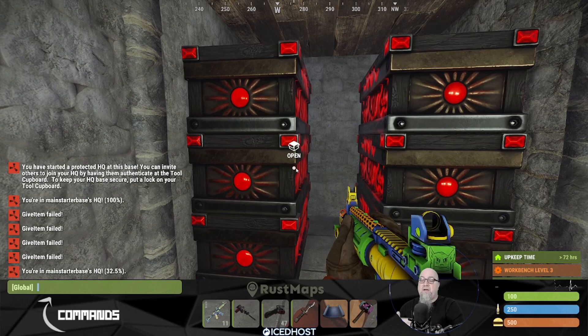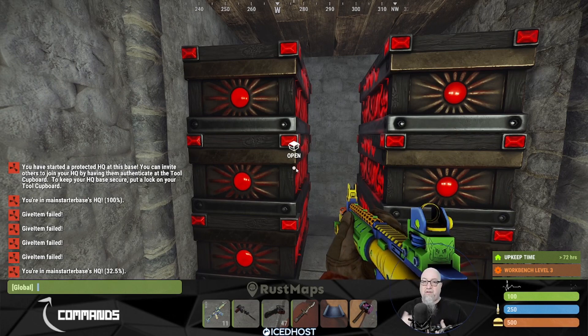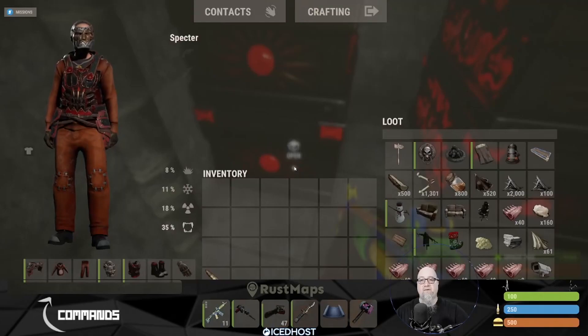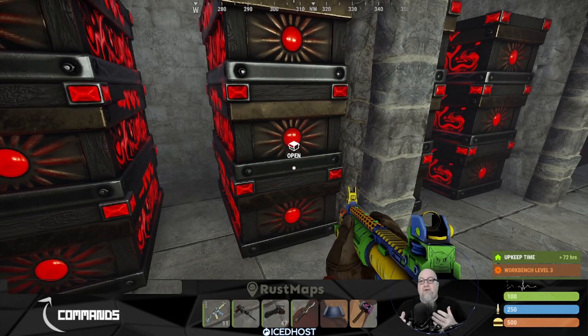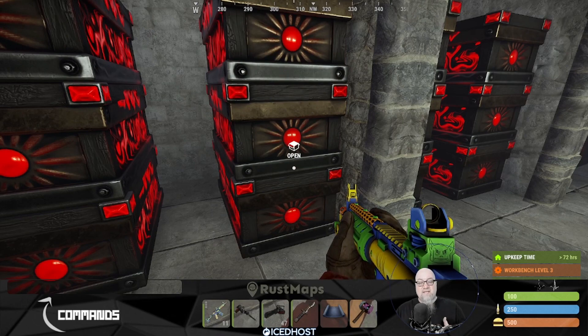Yes, somebody can still come and raid this base, but it's going to cost them a lot more in resources even at 32.5% protection. I've now emptied both of the top two boxes, so I only have inventory in the bottom box — that's 30 slots. Doing HQ.check, my base protection is at 94%, so this is going to cost a raider a lot more resources just to get inside. You might be wondering: how does another player know if this is a headquarters, and if it is, how much protection does it have?